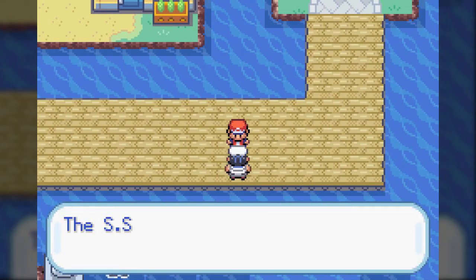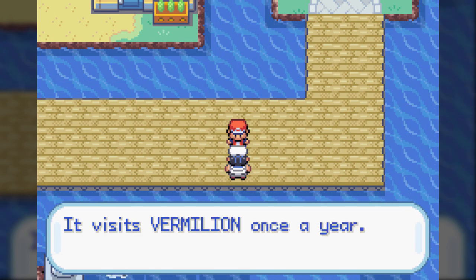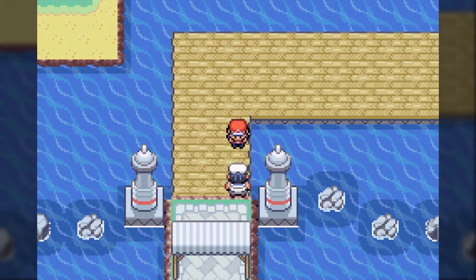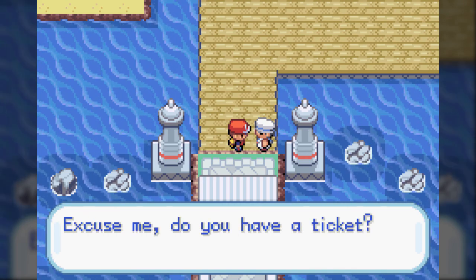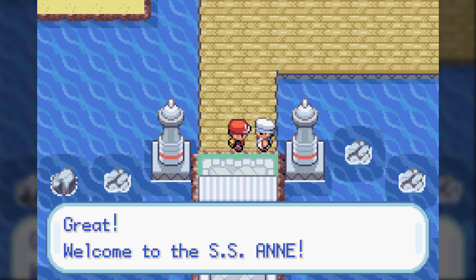Let's take the only route we haven't taken out of Vermilion yet - let's head south to the pier. Welcome to the SS Anne. I'm going to end this off here. Thank you guys for watching. In part seven, now that we're accessing the SS Anne thanks to that ticket Bill gave us, let's go take a look on this luxury cruise ship. See you guys then.